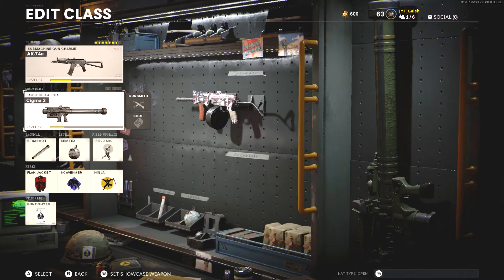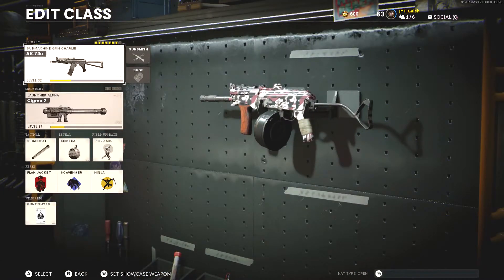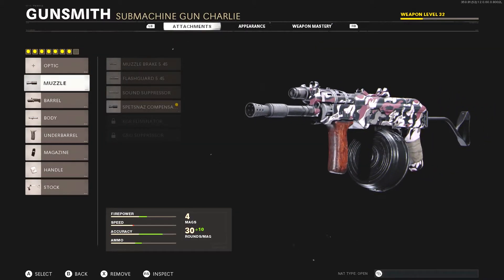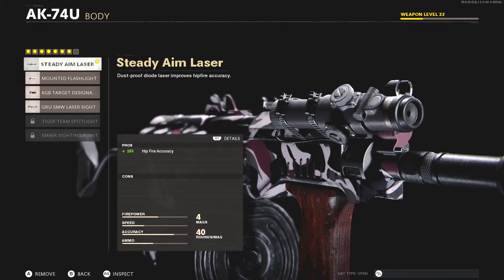We are running Flak Jacket, Scavenger, and Ninja as our perks, Stem Shot, Semtex, and a Field Mic for the tactical, lethal, and field upgrade respectively. We are running the Sigma 2 because we are leveling it up and trying to get camos for it as well. Since you guys were wondering what I was running on the AK-74U — I was running the Spetsnaz Compressor as the barrel attachment, and the 10.3 inch Liberator for the body.